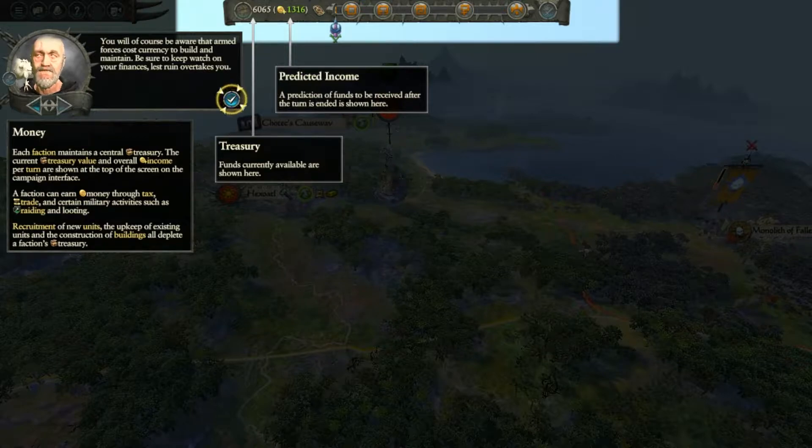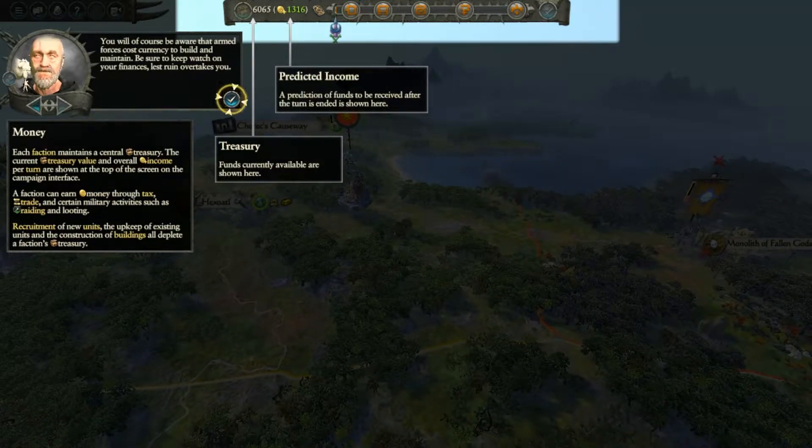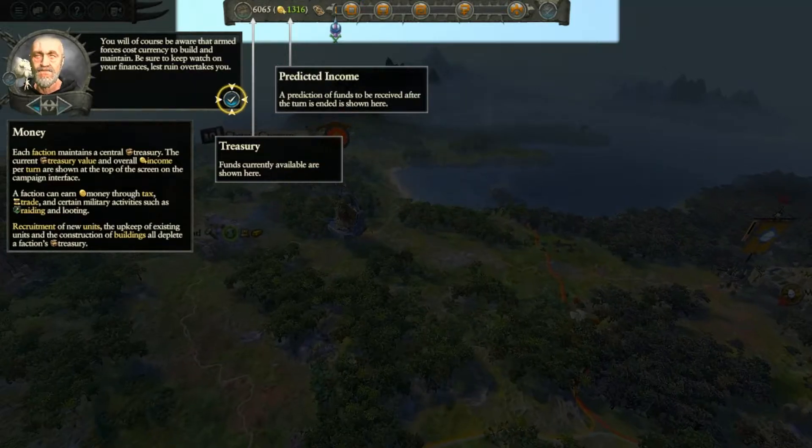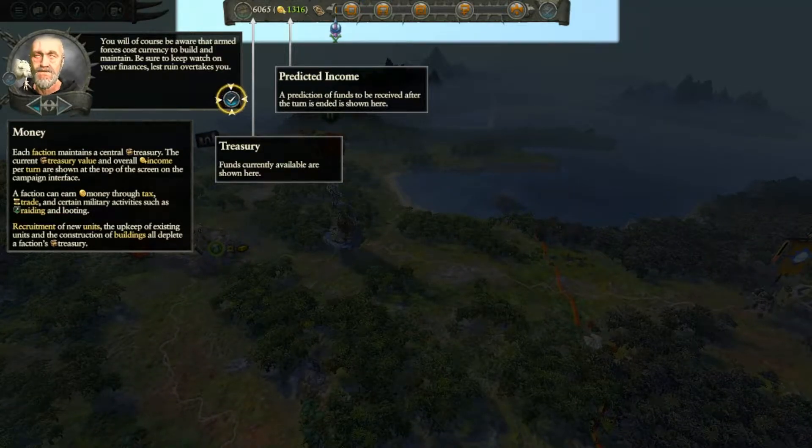I'm wondering how it's going to work in this one — it'll be interesting. Each faction maintains a central treasury; the current treasury value and overall income return are shown at the top of the screen. In typical Total War games it's down at the bottom, but Warhammer moves a lot of the UI up top.